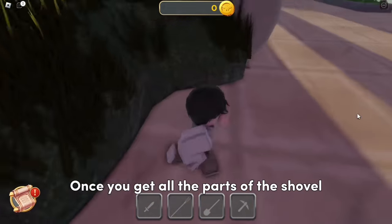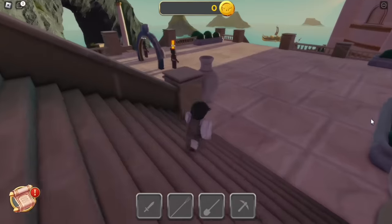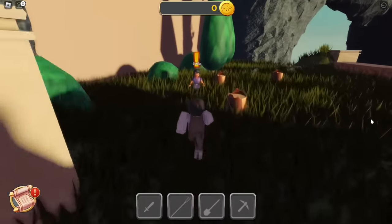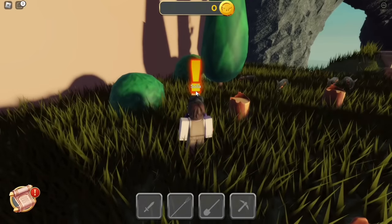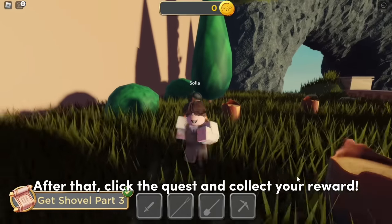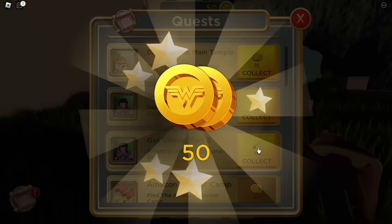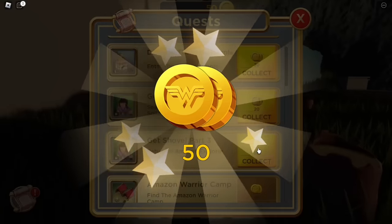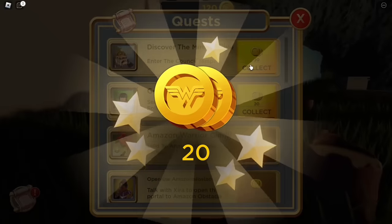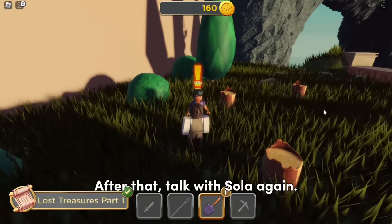Once you get all the parts of the shovel, talk with Sola again. After that, click the quest and collect your reward. We got coins and a shovel! Don't forget to collect the other rewards as they help you gain more coins. After that, talk with Sola again.